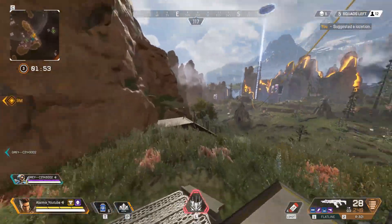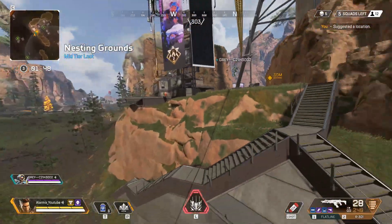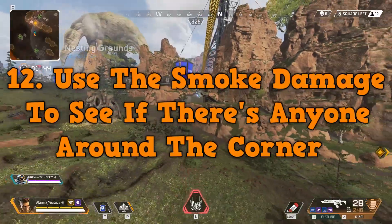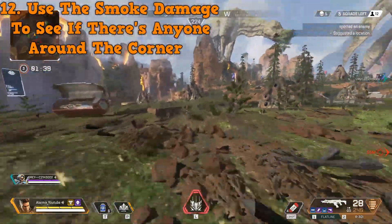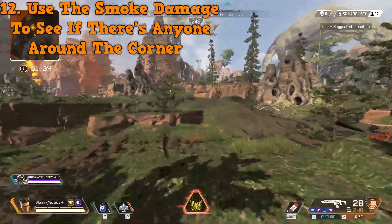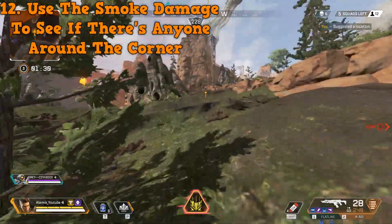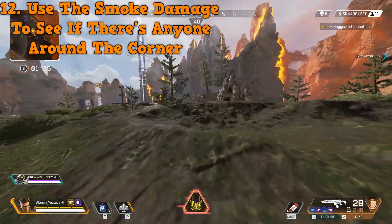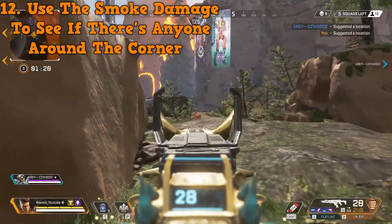Tip number twelve: use the smoke damage to see if there's anyone around the corner. If you're chasing someone and you're pretty sure they're camping around a corner, shoot smoke into that room. It does splash damage and the 10-damage number will pop up so you can see where they are in that room. When you can use it, you should — just make sure to try it out.